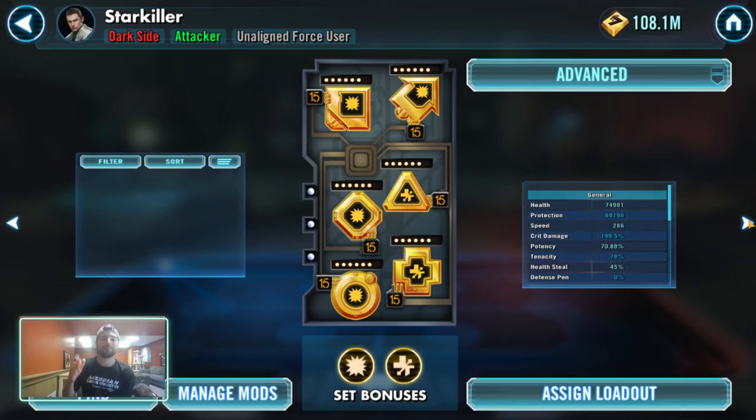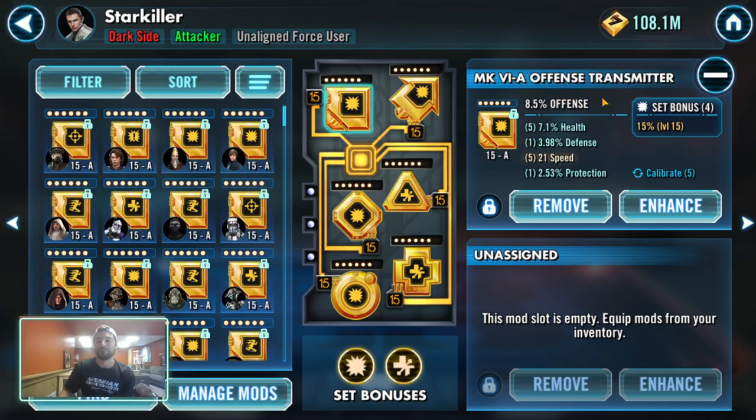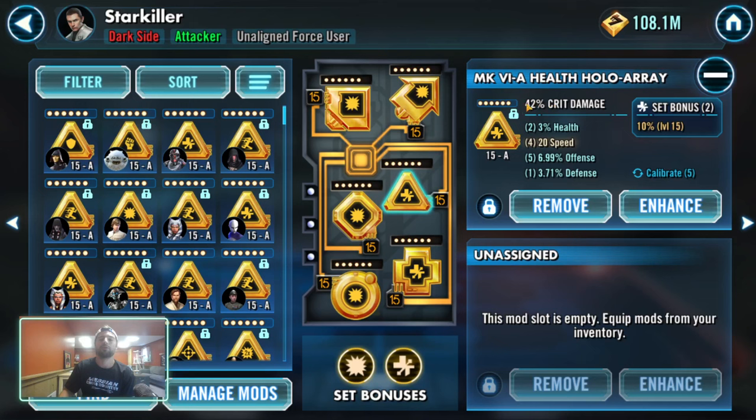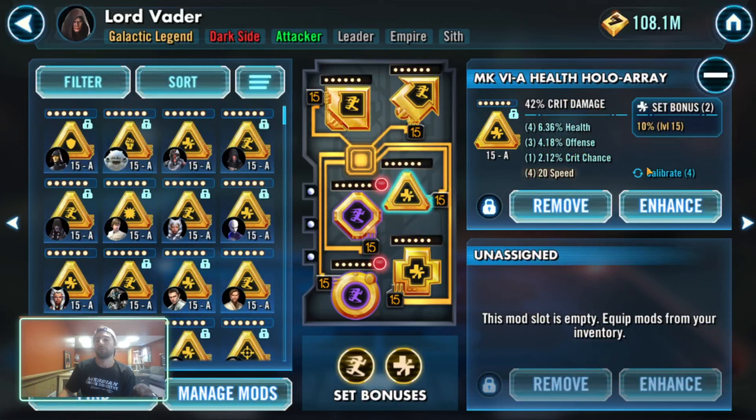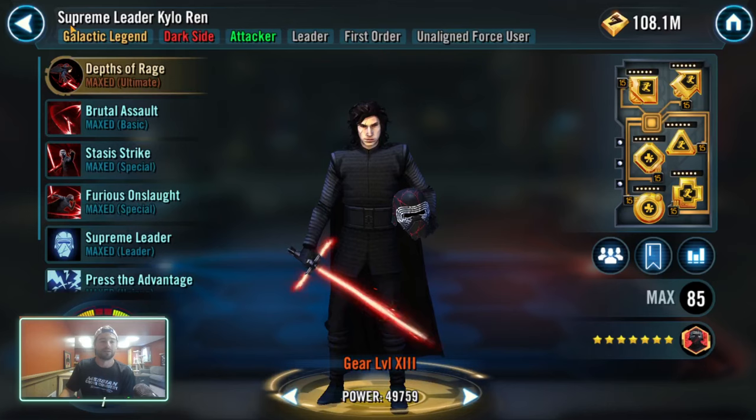Along those same lines with offense percent — remember something like a triangle where critical damage cannot be a secondary stat, but offense percent can be both primary and secondary. So here I've got 6.9% offense with 42% critical damage. I could get more offense, 100%, but I'm gaining 42% critical damage while only missing out on about 1.5% offense. It's one of the big reasons you want offense percent on crit damage mods — you're doubling down. If you don't critically hit, you're still getting extra offense. Lord Vader has 4.5% offense with critical damage, and Supreme Leader Kylo Ren has 7.4% offense with crit damage here.